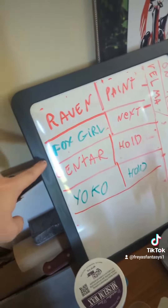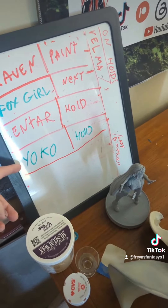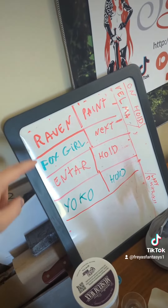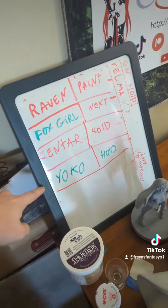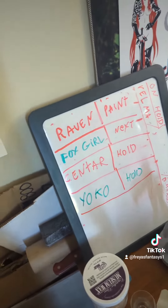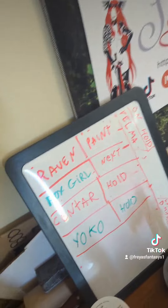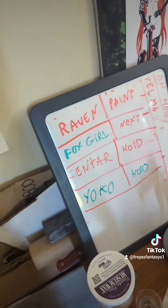Let's get a look at our board now. I've got another color — super fancy. We have green for things that are not painted. So we have Raven, we're painting. Fox Girl is next — she is unpainted. Yoko, which I set up earlier today — I have to make a video for the Patreon for that still. And then we got the Centaur, which is going to be after the Fox Girl.